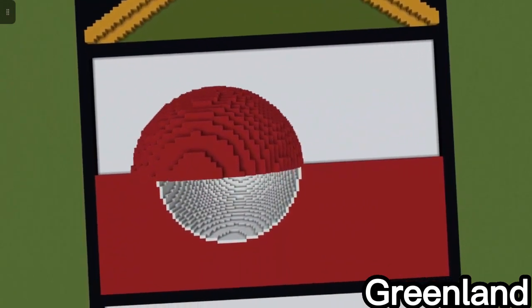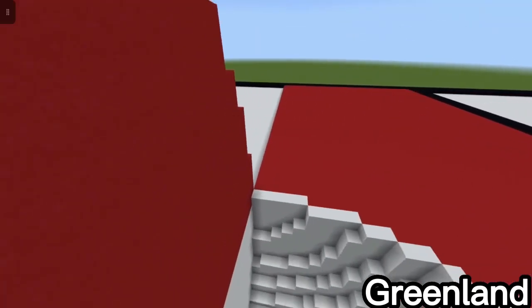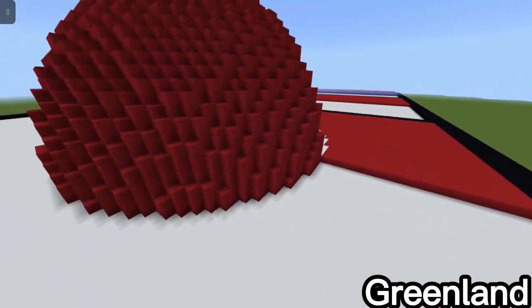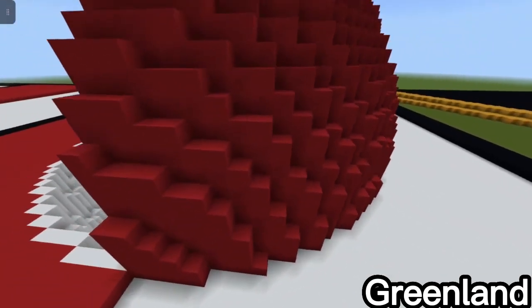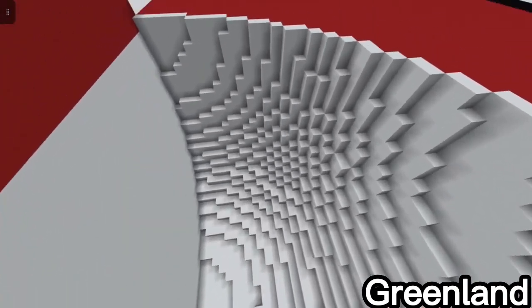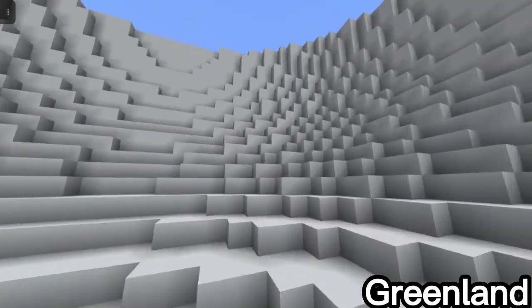One of my favorites — the flag of Greenland. I made it by starting with a white base and then about one block up with red, then a half-sphere out in red on the white section and a half-sphere inwards of white in the red section. I really like it because I built it going underneath the world, which makes it even cooler.